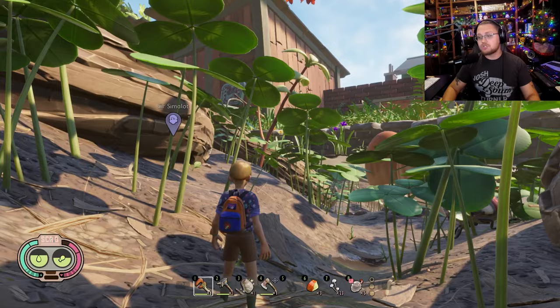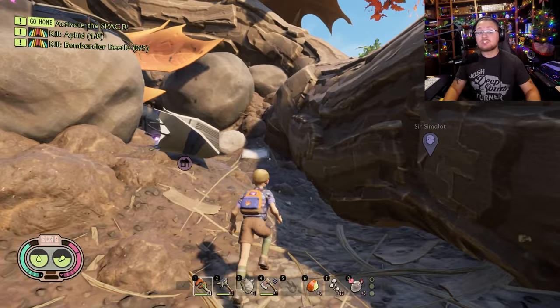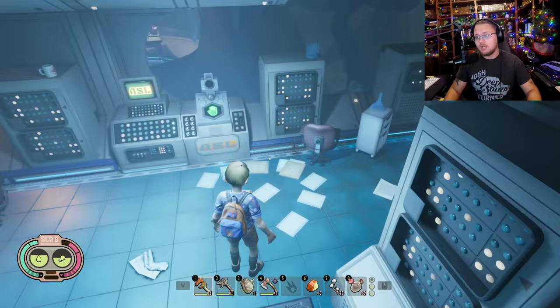Once you have that, all you're going to do is follow this little path right over here. You're going to come over here and run down this path towards the oak lab. Yes, the oak lab — the oak lab has been changed up a little bit. There's now a room in here that you are not going to be able to get into without the assistant manager key card.